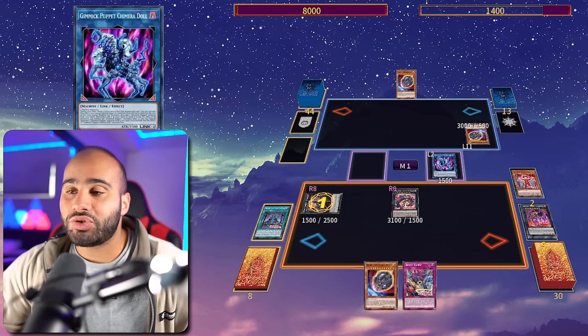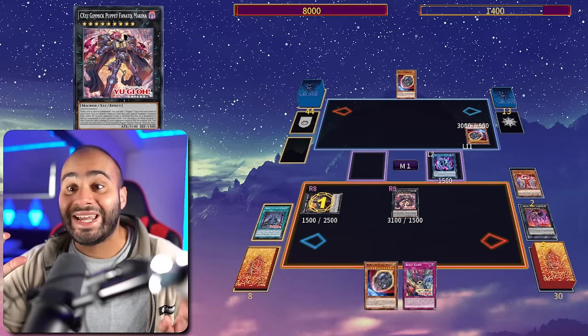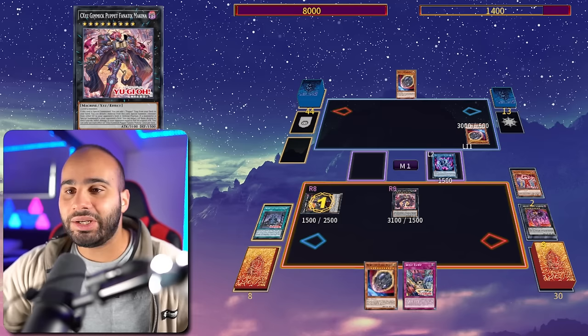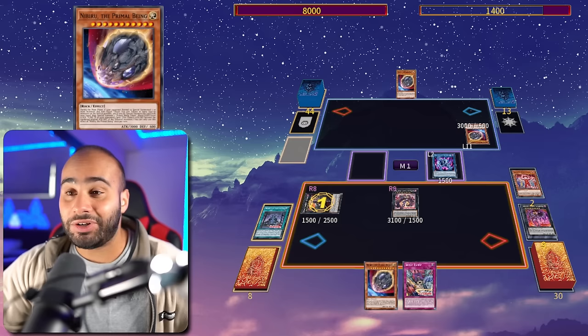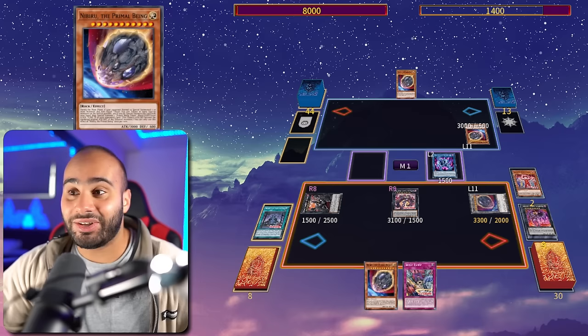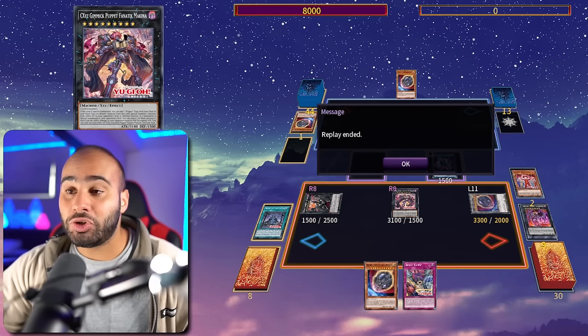We go Makina to revive back the Dark Strings, then Giant Grinder to destroy. At this point our opponent will chain Nibiru. All our monsters stay on the field since we're unaffected by non-XYZ monster effects, but Giant Grinder was unable to destroy anything, so we burn for zero. However, this is fine because Fanatics Makina — whenever a monster is special summoned to our opponent's field, even if it's us summoning to their field, we can target one, destroy it, and burn our opponent for half its attack.